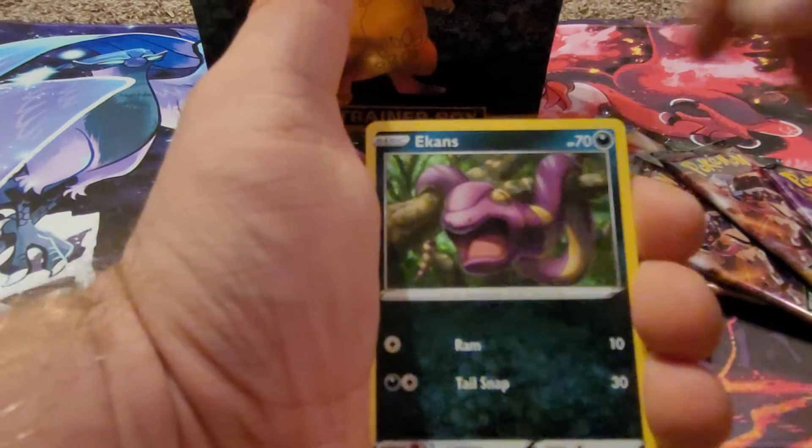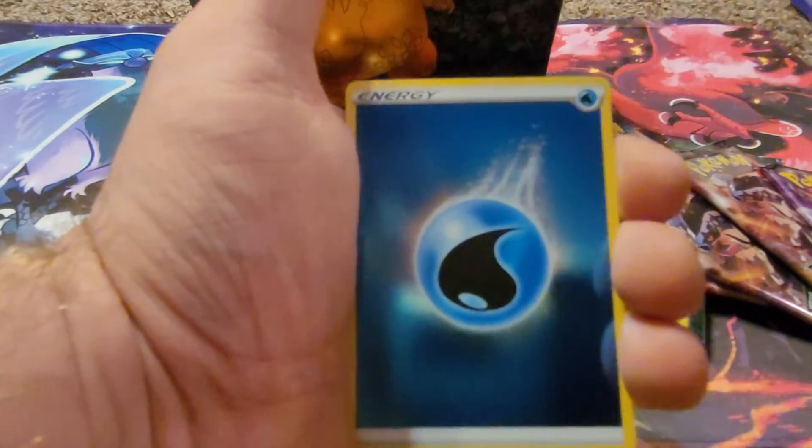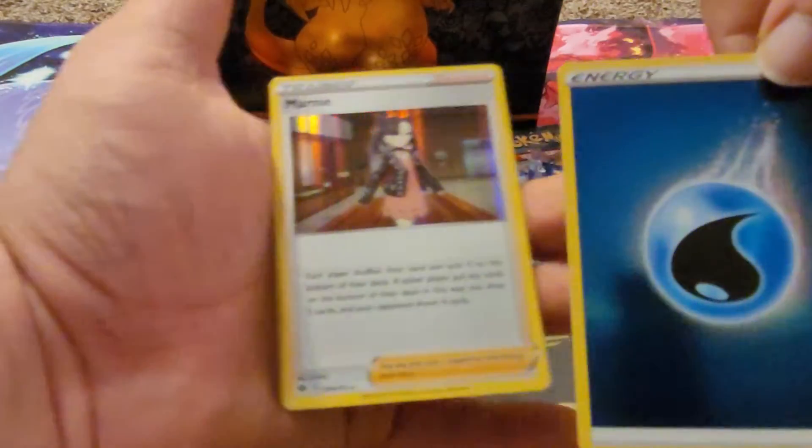Pack two: Arbok, Rotom by Suspicious Food Tim, Ekans, Carvanha, Swablu, Voltorb, Voltorb — oh look at that energy — and Marnie.